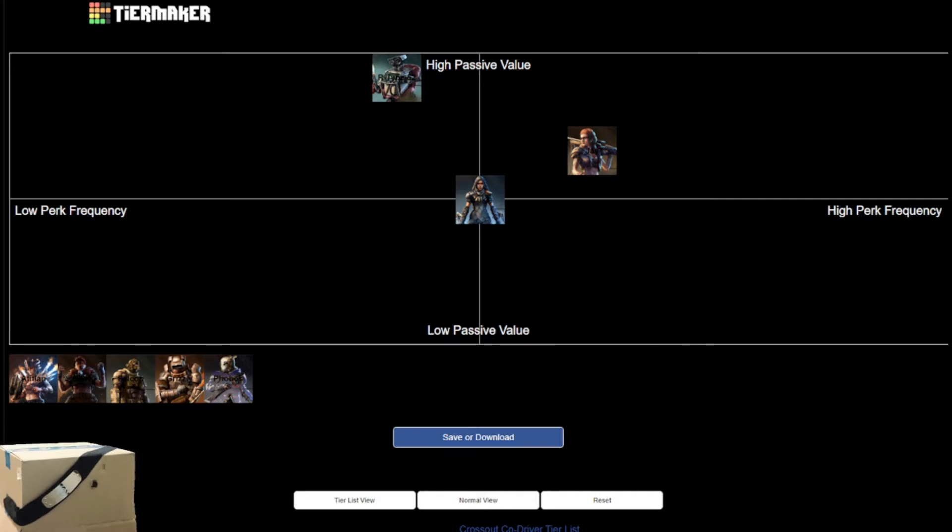Next up on the tier list we're going to go to Billy. Billy is the quintessential tap-fire machine gun co-driver. Billy has a perk with 30 charges — you gain one charge per hit at 30 meters, but the charge gained has approximately a 0.2-second delay. In order to charge up his perk at the absolute fastest pace, you need to stagger-fire machine guns. While this perk is active, it increases all damage dealt by you and received by you for six seconds, or until you lose any weapon.